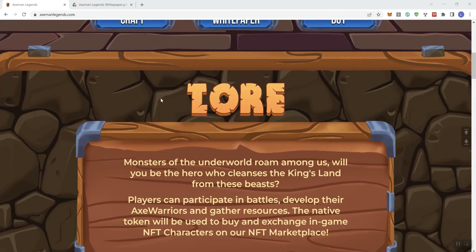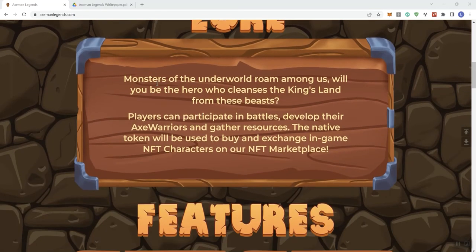So the lore here — some monsters in the underworld roam among us. Will you be the hero who cleanses the king's land from these beasts? Players can participate in battles, develop their axe warriors, and gather resources. The native token is going to be used to buy and exchange in-game NFT characters on the NFT marketplace.